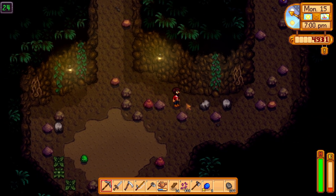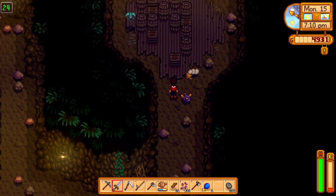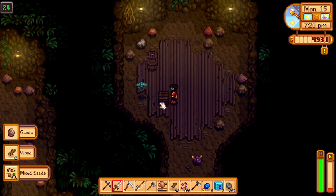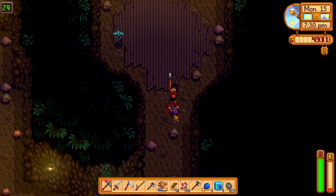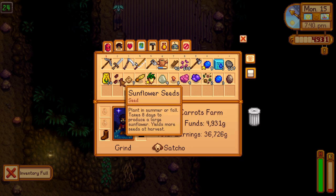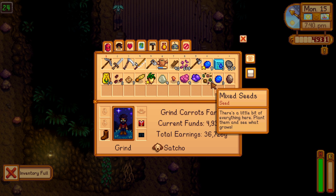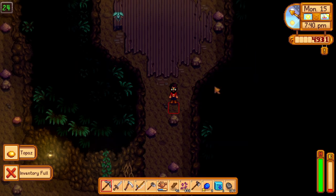We'll just avoid the slime for now. Ooh, lots of crates, lots of stuff. What do we got in here? Seeds, wood, shield. Inventory full — I should have left that stuff in the crate above. What can we dump? I should have left that stuff in the crate above. I should have trashed the seed instead of the bug meat, but whatever.